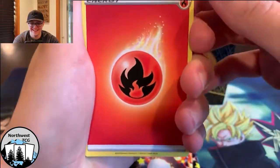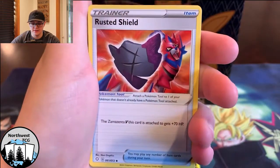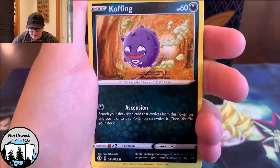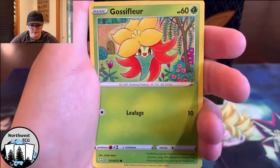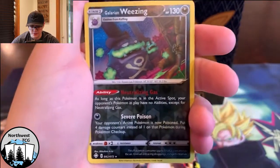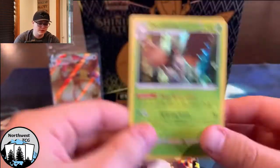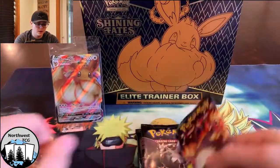So we got Fire Energy, Luxio again, Thwackey, Rusted Shield - that's pretty cool, got a little Zamazenta in the back. Snom, Koffing - that Koffing's tight too, there's a little puff of smoke in the back. Gossifleur, and hey - Weezing reverse. That's awesome, I like the top hats. And Decidueye. So nothing crazy but at least we got the holo out of there. It's pretty cool looking too. Alright, let's get into our next pack - can we pull the Charizard VMAX guys?